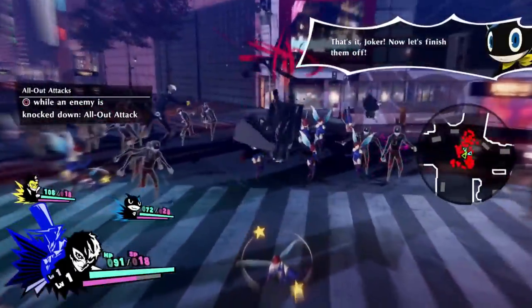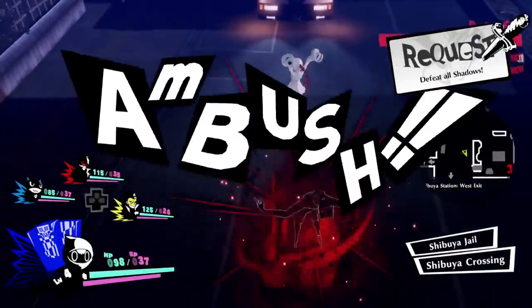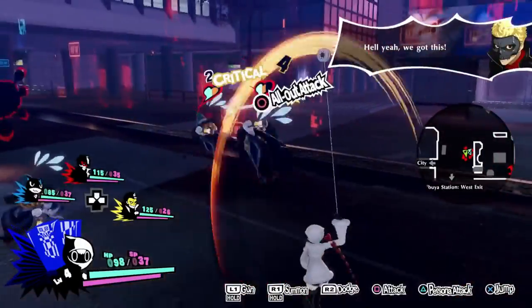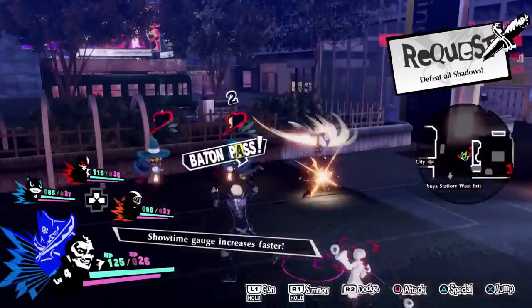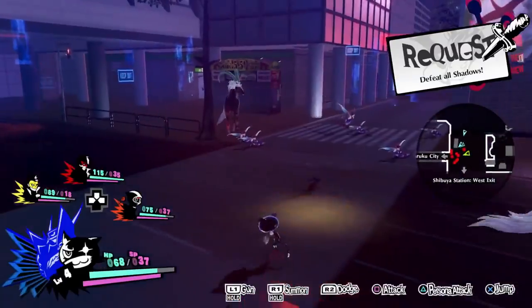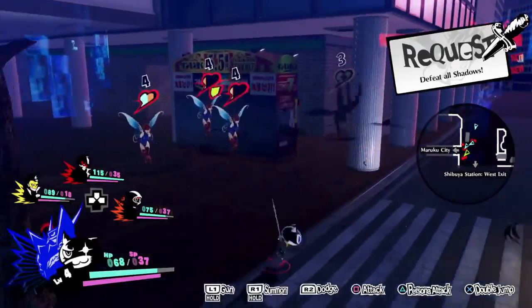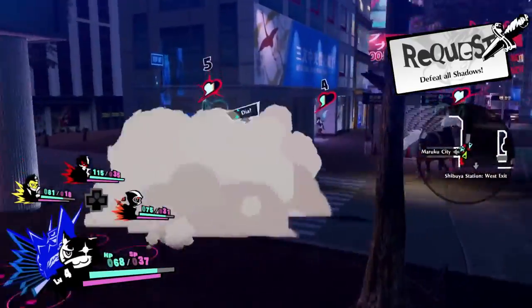While Persona 5 Strikers initially presents as a 1v1000 brawler, its merging of the traditional turn-based combat of the series with the action brawler combat Omega Force is better known for leads to Strikers' combat system becoming quite complex quite quickly. You have access to all the Phantom Thieves from early in the game. Each character has different attack patterns and modifiers — Fox can counter enemy attacks, Skull can charge his attacks and receive super armor, and Mona can turn into a cat bus thing.